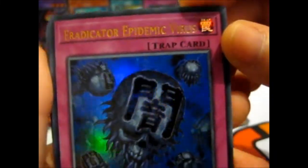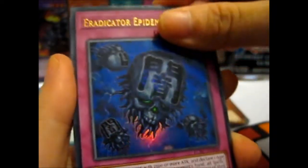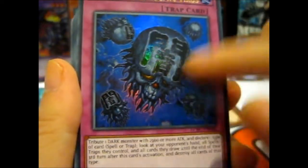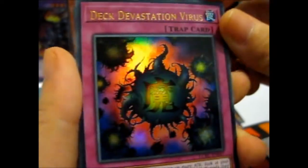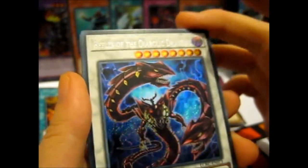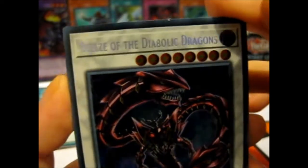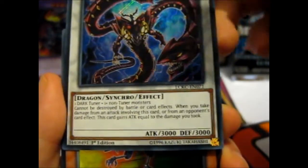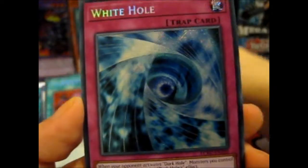Let's see — we've got a Kaivamin, Eraticator Epidemic Virus, which kind of reminds me of the Crush Card Virus. The picture is more creepy than Crush Card Virus because it's got a skull. Ghost Ogre and Snow Rabbit — that's pretty. Another Mirror Force Dragon. We've got a Deck Devastation Virus, which also really reminds me of the Crush Card Virus. Blue Eyes White Dragon. For Secrets we've got Belza of the Diabolic Dragons — 3000 all around — Sea Crush Wyvern, Delinquent Duo, and White Hole.